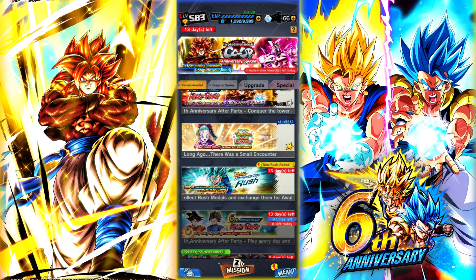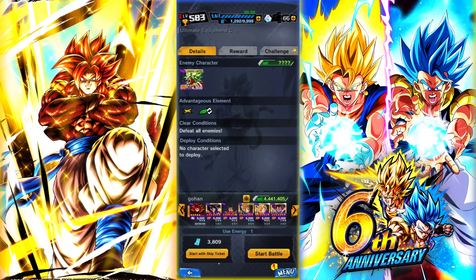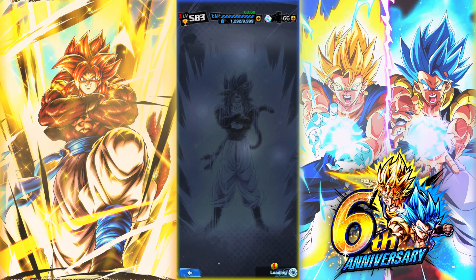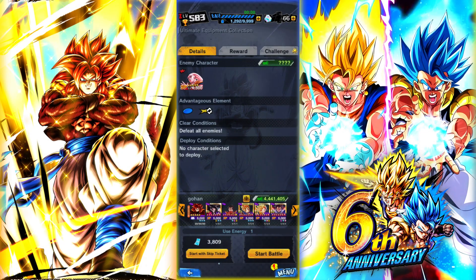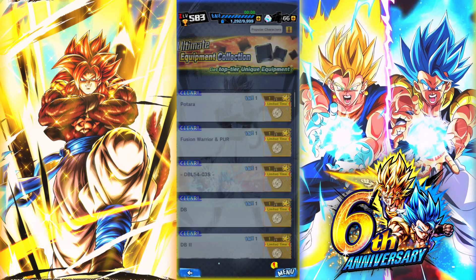They added the Ultimate Equipment for Fusion — we got new Fusion Equipment, though it's not on Red yet. We also get the Potara Equipment as well, so you can farm that too.